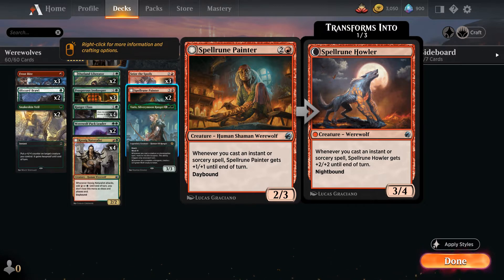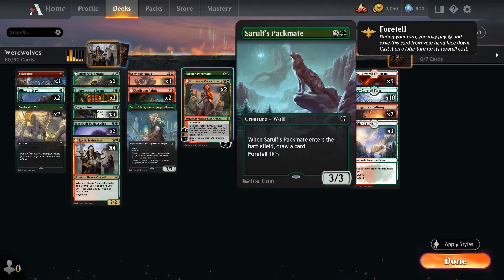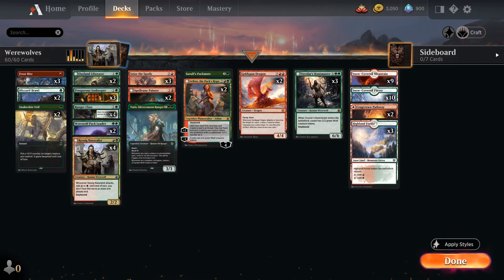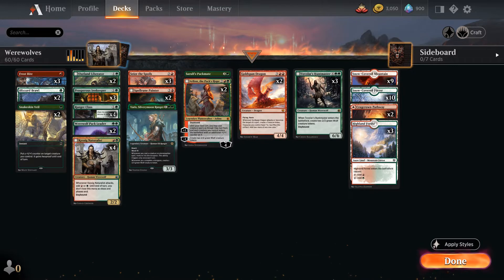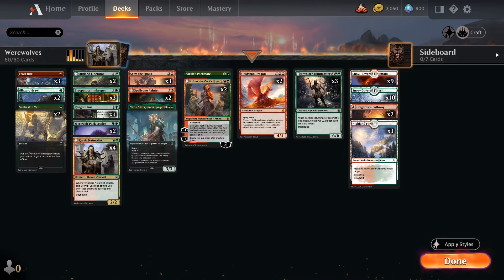The Spell Ruin Painter, Verus, Serulf's Packmate — which you can foretell and draws cards — and Arlen, two copies. Just a very potent planeswalker if you can protect it. And then there's a little twist with Goldspan Dragon. The big wolf card is Tovalar's Huntmaster, which transforms. Incredibly potent — brings two tokens when it lands. This thing is just really brutal.